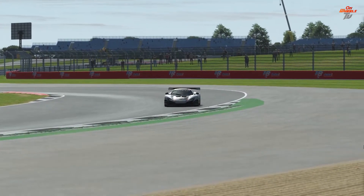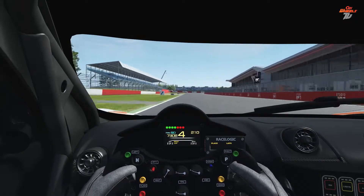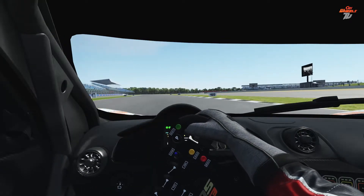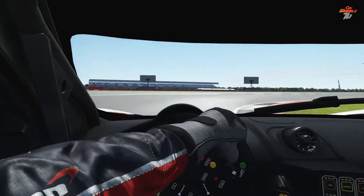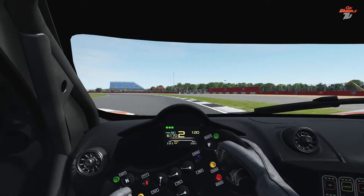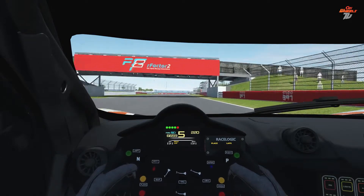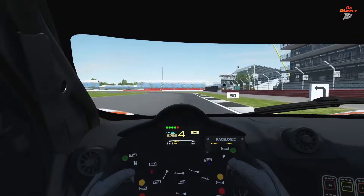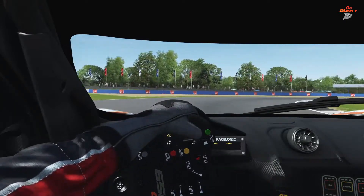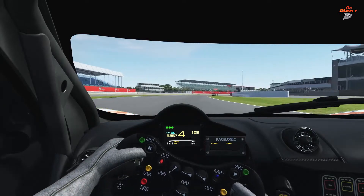Then we have the McLaren — on R-Factor 2 there are two options. First, the McLaren 650S GT3, which is tricky in terms of handling and not the easiest car to set up. It has noticeably less performance compared to the other McLaren GT3 in the sim, the 720S. The Studio 397 approach with both GT3 cars is coherent because the 650S is less performant than the 720S.